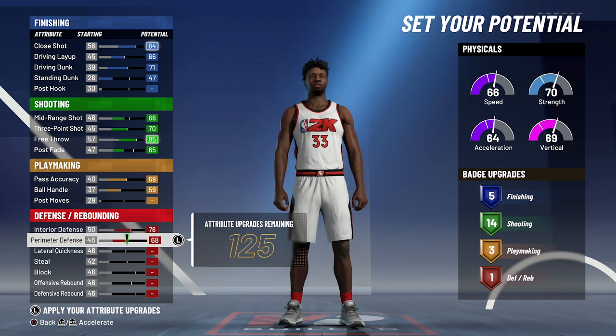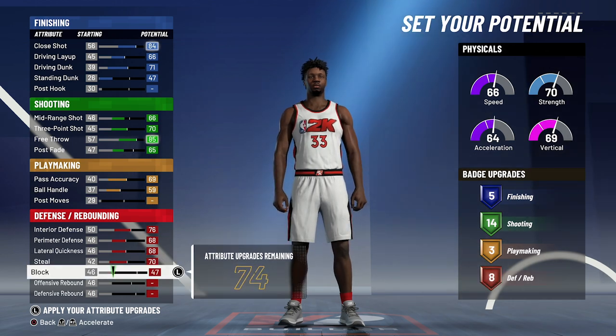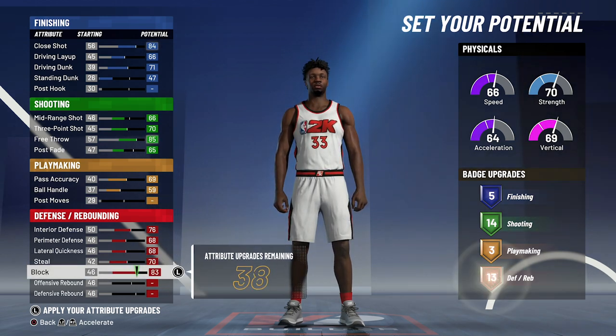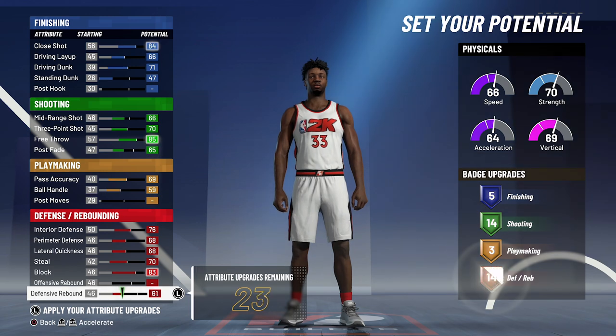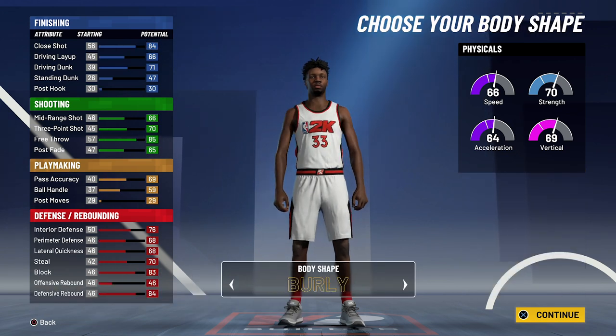For defense and rebounding, you're going to max out interior defense, perimeter defense, lateral quickness, and steal. Bring your block up to 83 and max out your defensive rebounding. That gives you 18 defense and rebounding badges. So in total: 5 finishing, 14 shooting, 3 playmaking, and 18 defense and rebounding badges — a total of 40 badges.